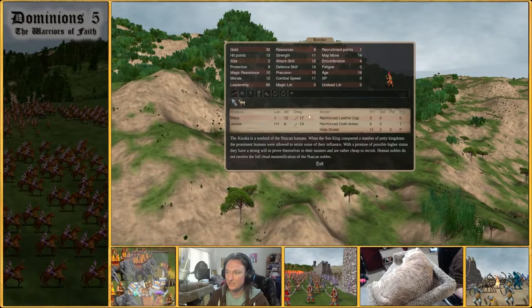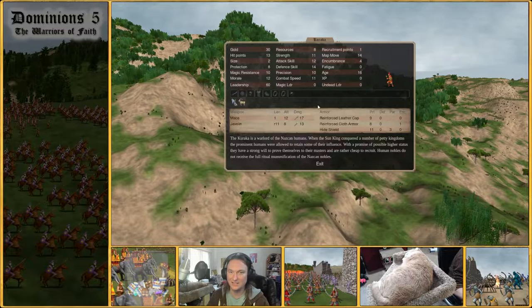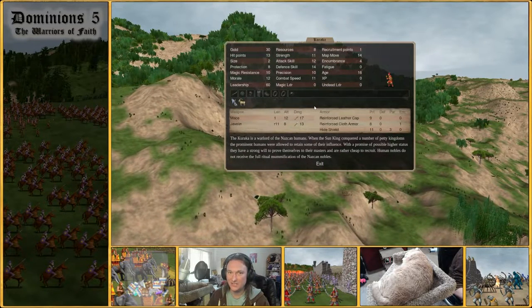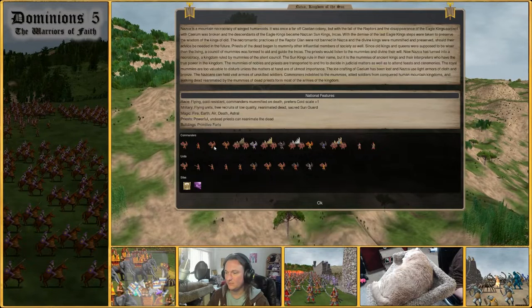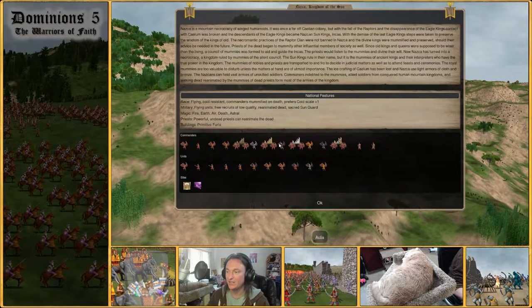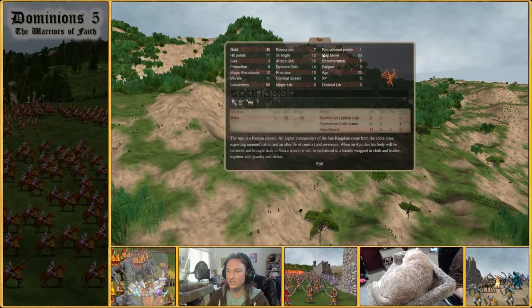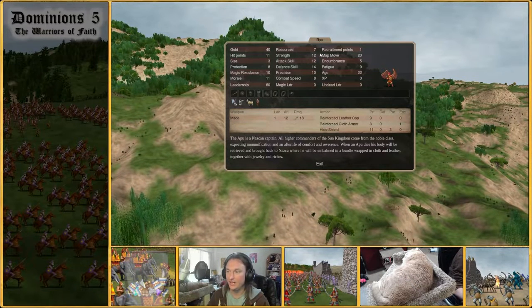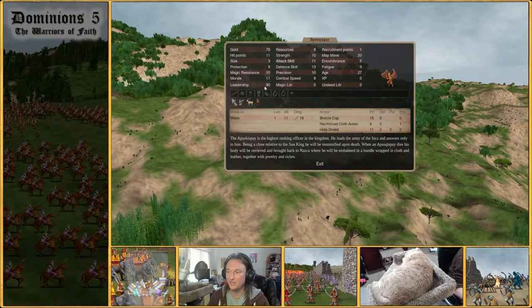Next up we have the Karaka — your human tier leader. 30 gold, 60 leadership. This is as base bottom-of-the-barrel as you can get as far as indie commanders go. Generally you are not going to want very many of these — they're not super useful — but you'll probably have a couple of them to ferry basic troops around here or there.